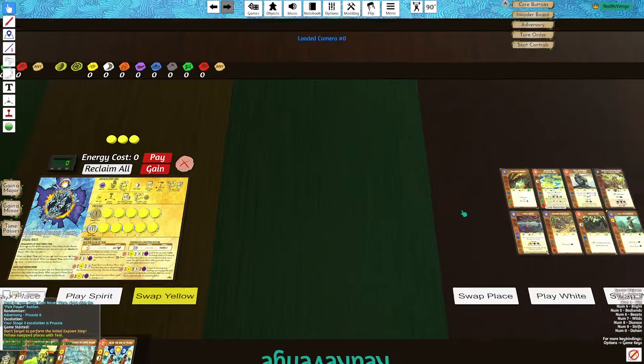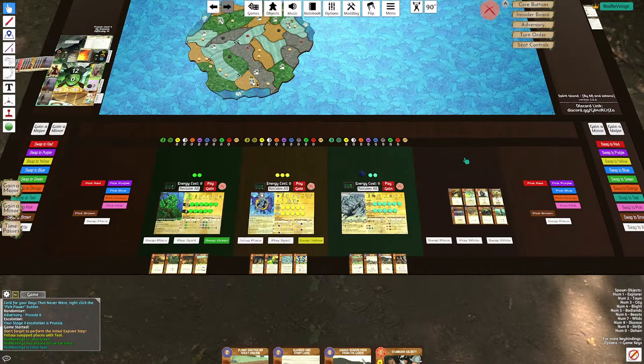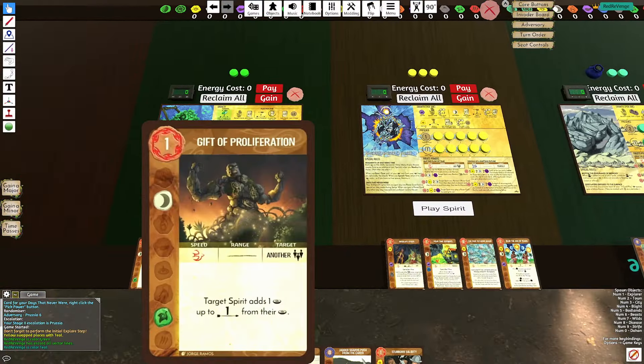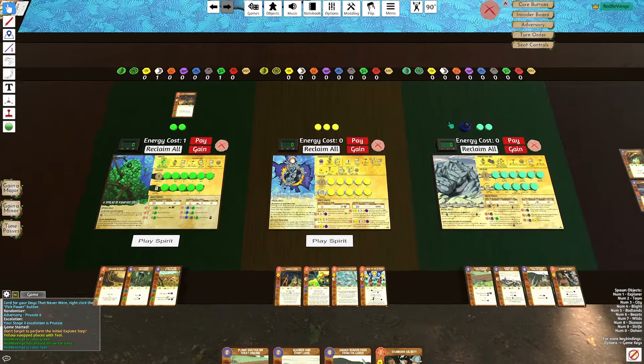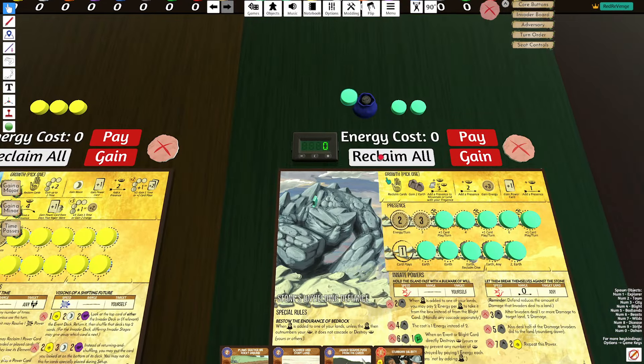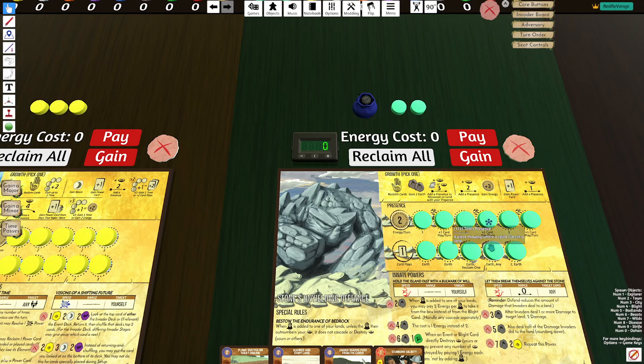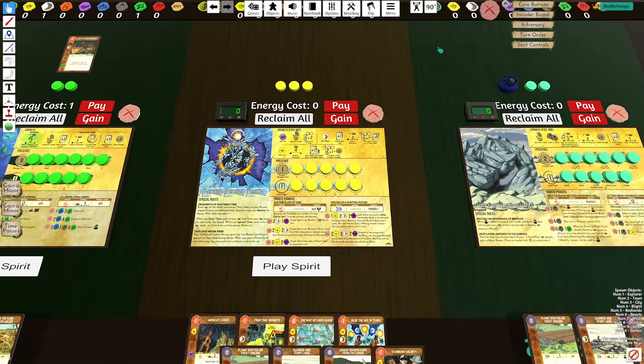I'm going to pretend I'm playing one of my favorite spirits in the game: Stone. If I play Gift of Proliferation on Stone, that means Stone places one presence off the tracks, allowing Stone to access its tracks and further grow, such that it can reach a stronger potential earlier in the game.